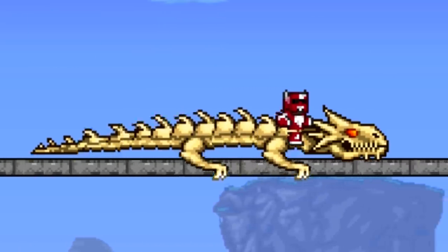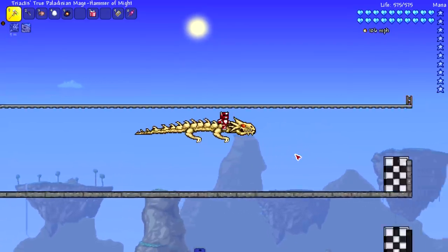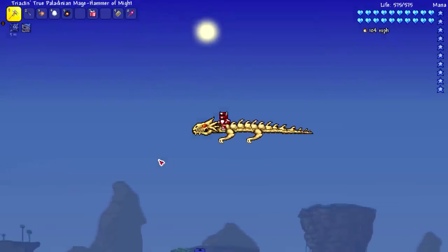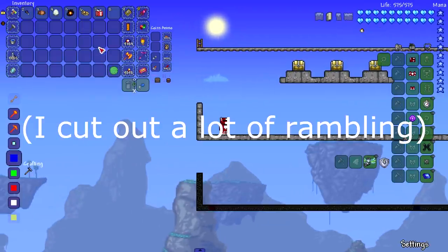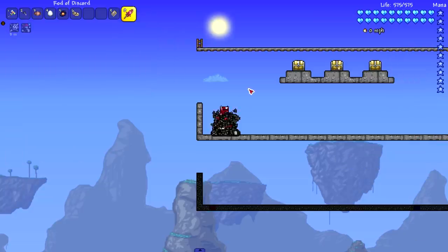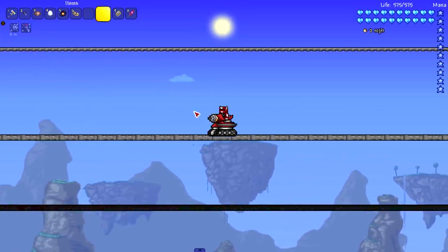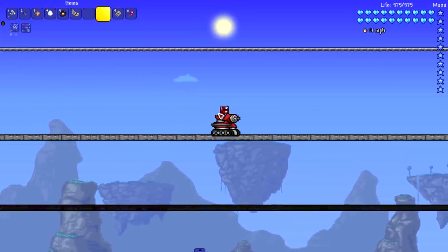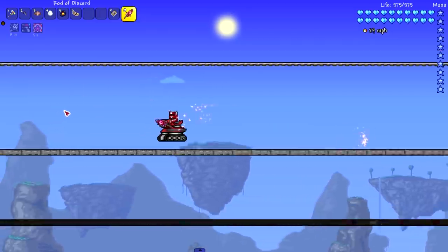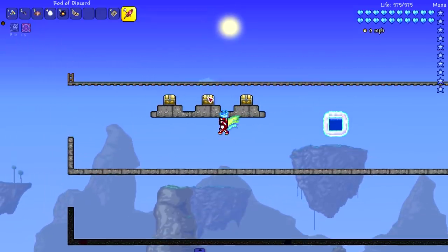Now we're finally checking out the Dragon Skull, which summons a rideable bone dragon mount. Oh my god — 105 miles per hour on the floor! In the air it hits 106. This thing is amazing — coolest mount so far. Last but not least for Exodus, the Christmas Present summons a rideable sand tank mini mount. Very cool, but I don't think it shoots despite pressing a bunch of buttons. It hits a nice 40-41 miles per hour.